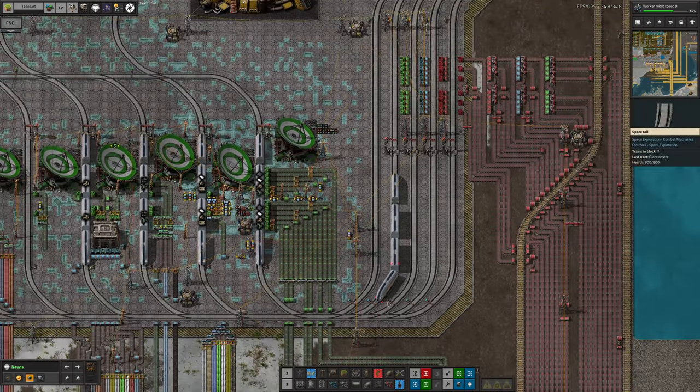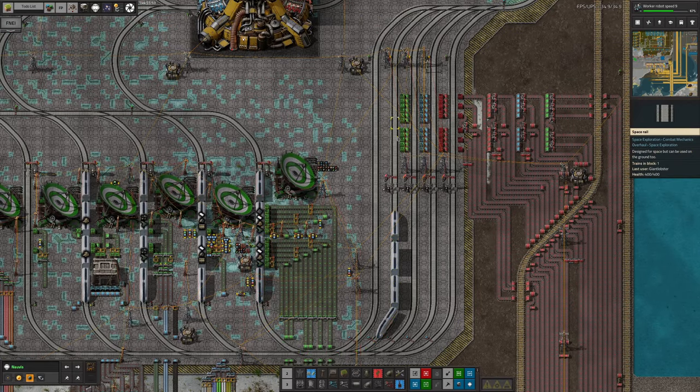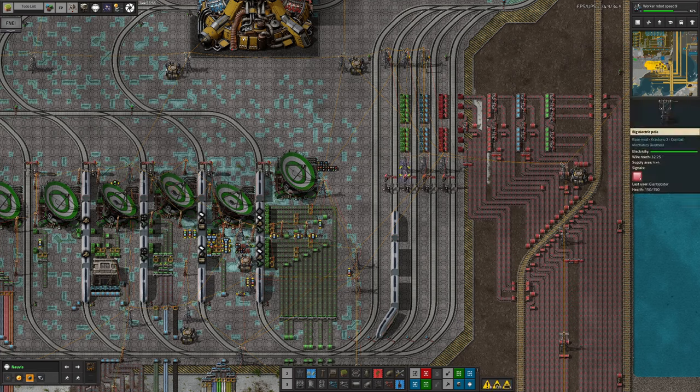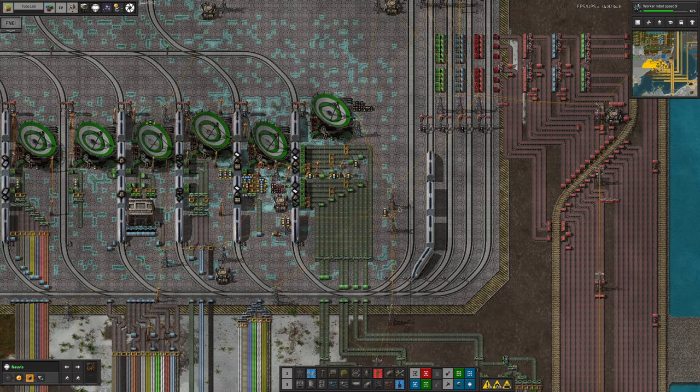The slight downside is that the second bus train is permanently blocking the green unloaders over here, which are technically the best ones. But never mind — the whole thing will just work; it's not the end of the world.